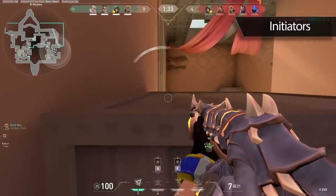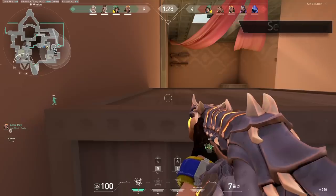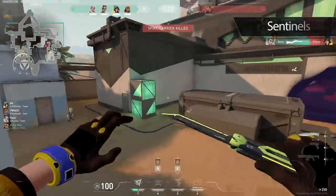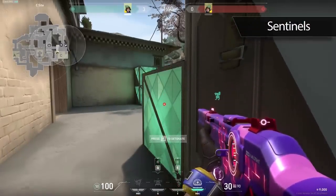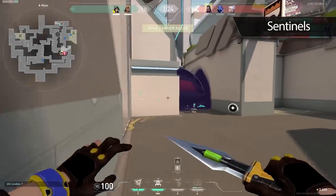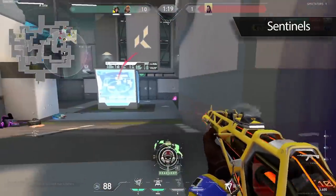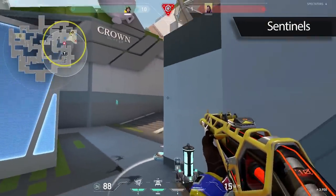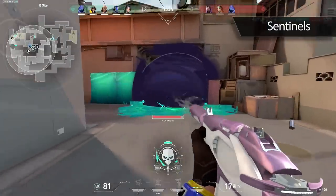With initiators out of the way, it's time to talk about our last role: Sentinels. The first rule when playing a sentinel is to play in positions where you can capitalize on your utility. Place down Killjoy's turret somewhere, and when the enemy tries to shoot it, you can peek and kill them while they're distracted. When your Chamber trip goes off, be in a position where you can shoot the players that get slowed. Even as Sage, you can play on top of your wall, and when they try to shoot it, swing them for free kills. As a sentinel, your utility is great for getting information, but you're most lethal when you can take advantage of that information.